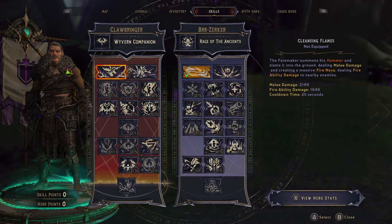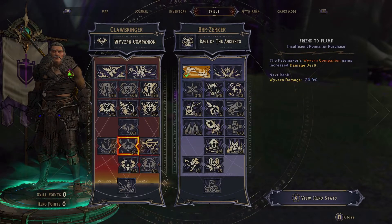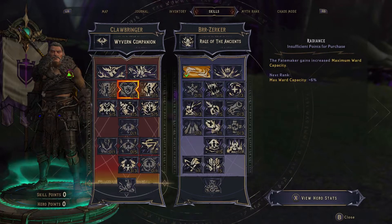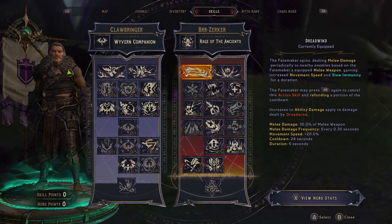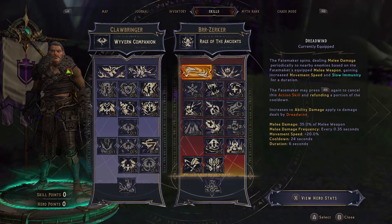This is a different setup from the Stab-O-Mancer that I usually use. I wanted to try to find a way to go hard into Clawbringer's tree, because a lot of people were like, this is barely even a Clawbringer build. But I think I found a way that makes this work. It's a different play style. I think it checks basically all the opposites of the other build. So this one: Clawbringer, Berserker.